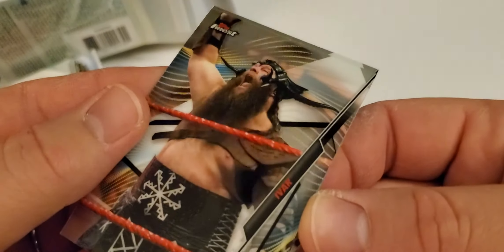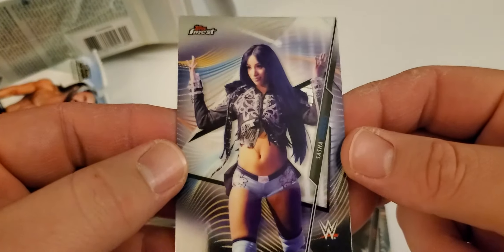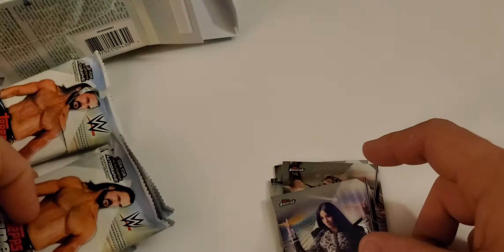Where did the X-Fractor last? Hey, we got the chick on the box — Kairi Sane is what that says. I have a Keith Lee Refractor. Was it Ivar? And Sasha — Sasha Banks. That name sounds familiar.